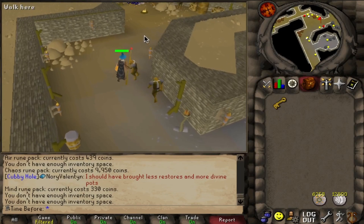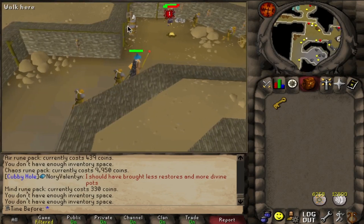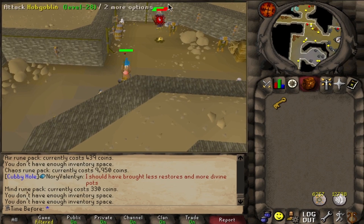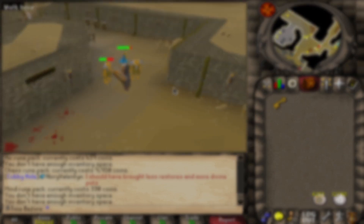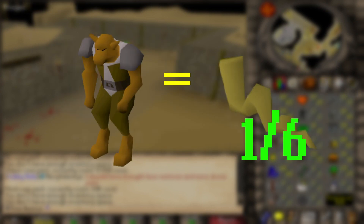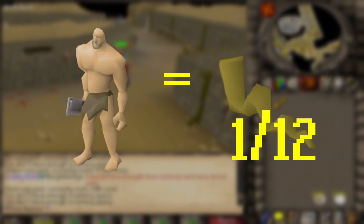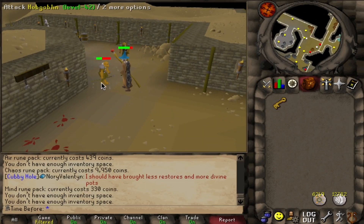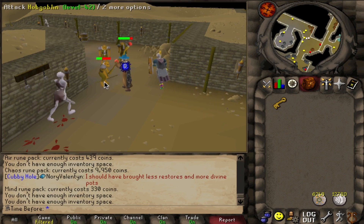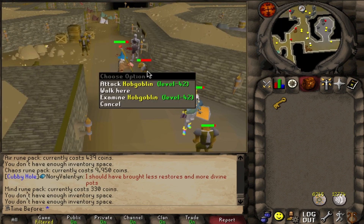The next thing we're going to be killing is hobgoblins. I chose these guys because they have a 1 in 6 drop rate for limpwurt roots. Hill giants have about double that drop rate, so I'd have to kill about half as many mobs to get the limpwurts I need here versus going to the hill giants. I also realize I'm fighting one of the really high level ones.